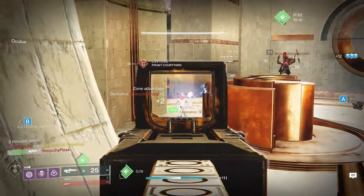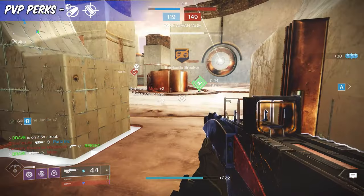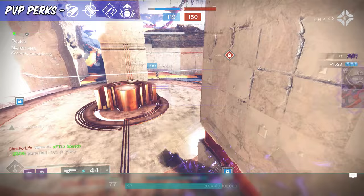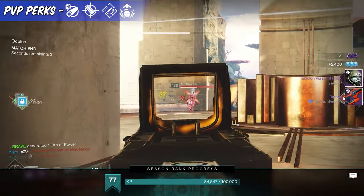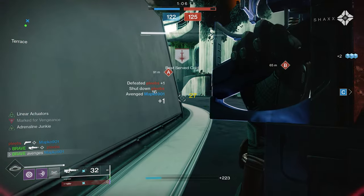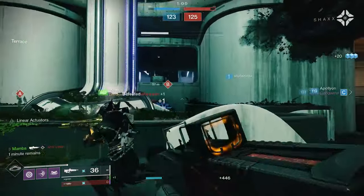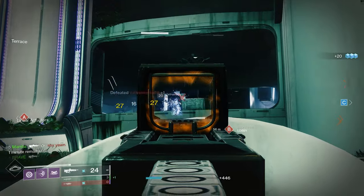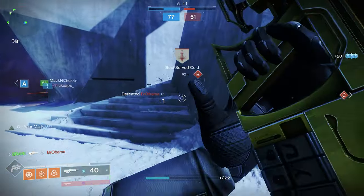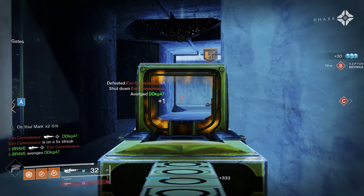When it comes to using the Insidious in the Crucible, players can really see a lot of benefit out of the perks Arrowhead Break, Accurize Rounds, Enhanced Rapid Hit, and Enhanced Adrenaline Junkie. By choosing Arrowhead Break, this brings the recoil direction to 100, which is completely vertical for the Insidious. The reason you want 100 recoil direction is that when utilizing aggressive four-round burst pulse rifles, it's necessary to get the best possible recoil direction for weapon control. The Insidious does suffer with a poor reload stat, but with Enhanced Rapid Hit, players can see a substantial boost to stability and reload.